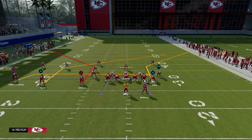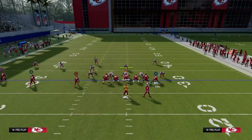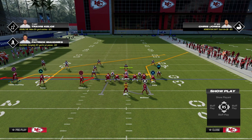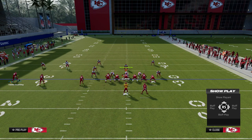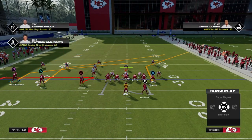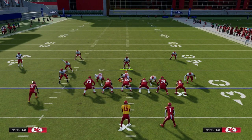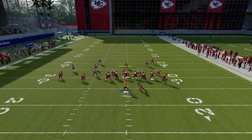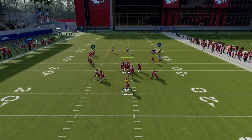What I like to do with this play is utilize the zig route to the circle receiver. Zig routes this year are really good against man coverage. Then we're going to utilize a motion slant from the outside Trips receiver.